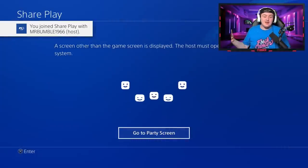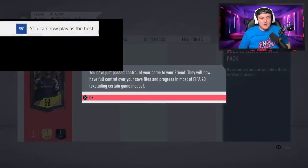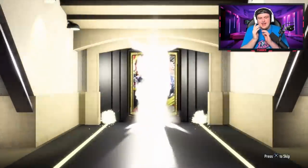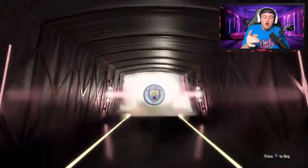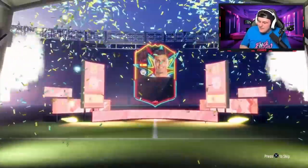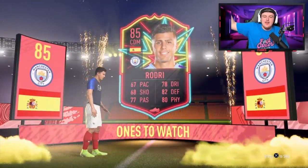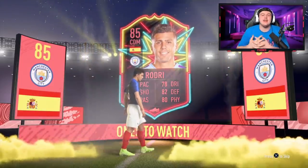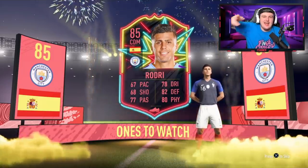You all thought it was over — turns out Chris has a pack for us to open as well. So to end off the video, we'll open up Chris's pack. I think we've opened around 10 packs in this video. Let's see if we can get a walkout in the very last pack. Have EA saved the best till last? They have! We actually got a walkout — it's going to be Spanish CDM, Rodri. That's a sick pull! The animation looks incredible this year. Thank you Chris for saving the walkout train. Thank you all for watching, see you later.